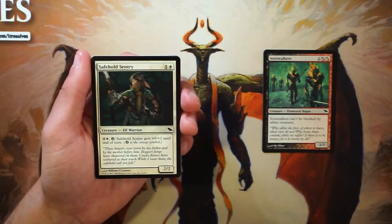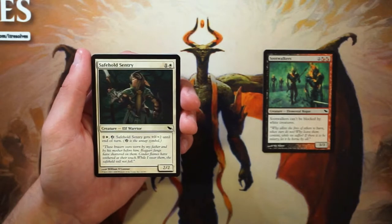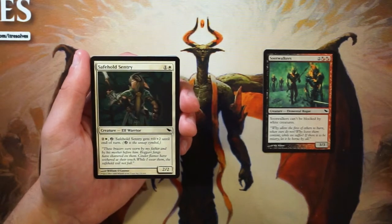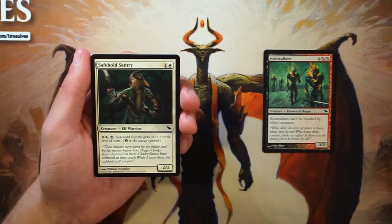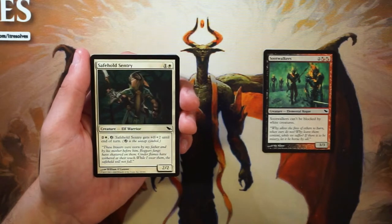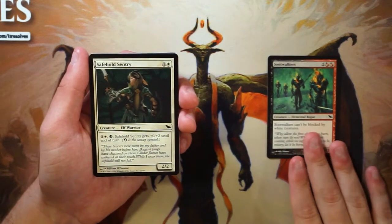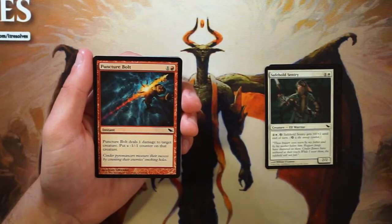Safe Hold Sentry is a 2/2 for one and a white. You can pay two and a white to untap it and it gets plus zero plus two until end of turn. You can swing in with it as just a 2/2 for two, which is a reasonable bear, and then if you have the mana you can untap it and use it as a blocker with that toughness bonus. It plays both worlds — a little aggressive, a little defensive. It's good filler for a white deck but not a first pick.